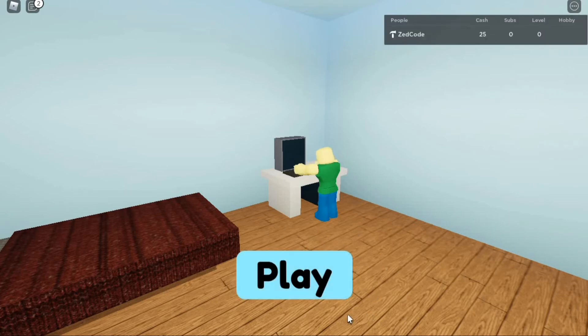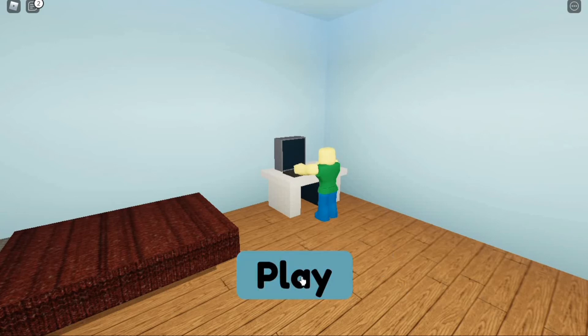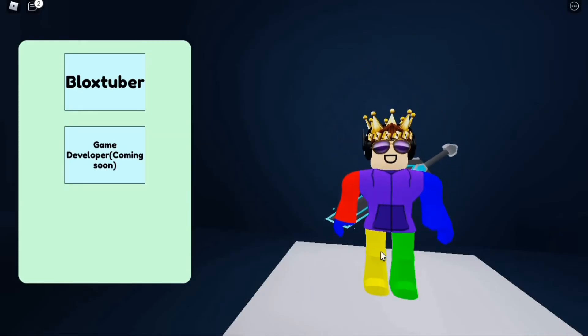Here is the main menu GUI — you can see stuff in the background and the play button. Whenever you press the play button it teleports you to the next screen.